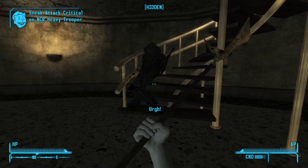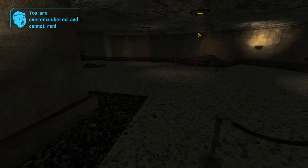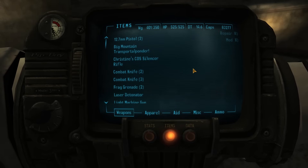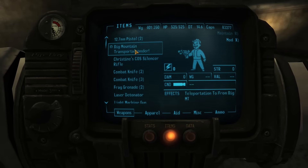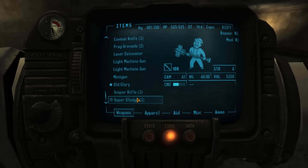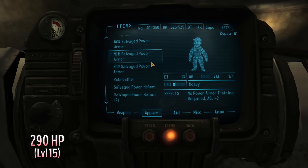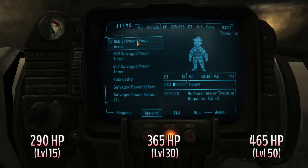The interior of the Hoover Dam Visitor Center is pretty dark in the game, meaning you actually don't need that much Sneak to get away with stealth kills. On top of that, the NCR troopers are pushovers and can basically be killed whenever, given that they start the game with a measly 50 HP and scale up to 300 at level 50. The heavies are a different story — you probably won't have the killing power to one-shot them until you get a nice unarmed or melee weapon later in the game, seeing that they're heavily armored and have 290, 365, or 465 health depending on your level.